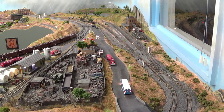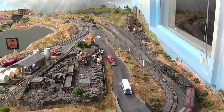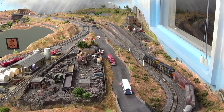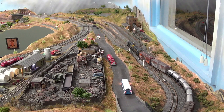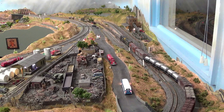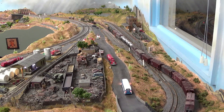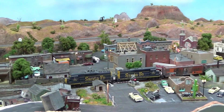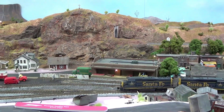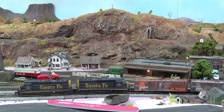Our train is coming down towards switch 6, which is the double crossover. We've thrown number 6, which is going to take us to the lead going down into the city area. You can see the train is going downhill and we'll catch it when it gets down coming into the city. Our train is routed towards track 3 in the yard.